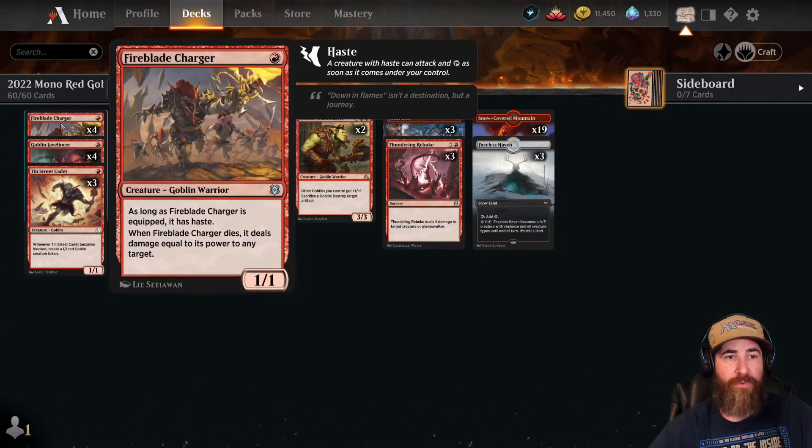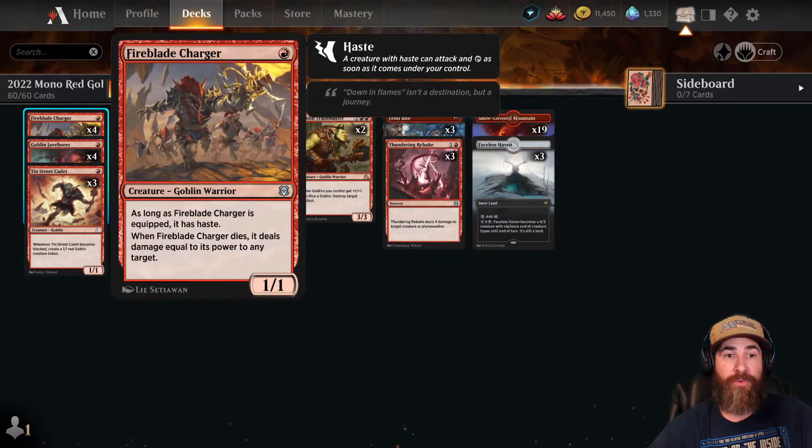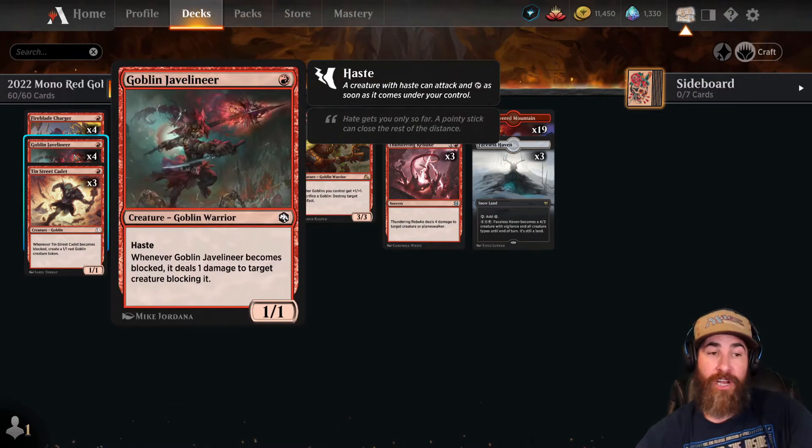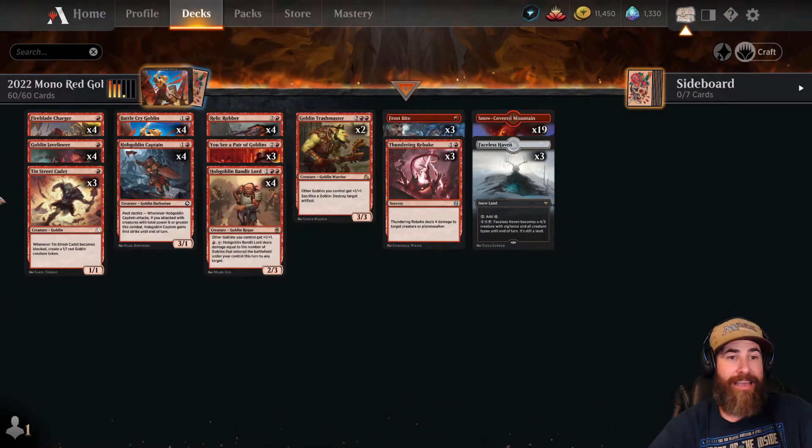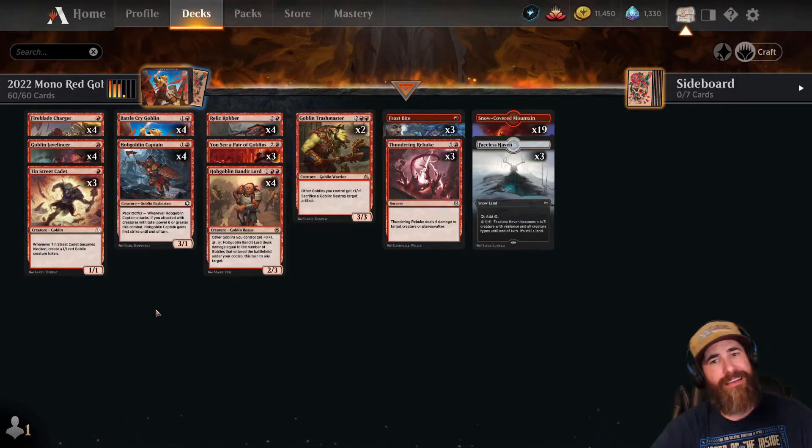Keep that in mind: if your turn two is going to be the Javelineer and your turn one is the Fireblade Charger, throw the Fireblade Charger first so it starts doing its work. Then you can throw the Goblin Javelineer on turn two and it's got the haste.